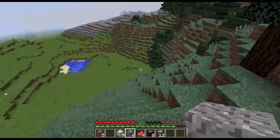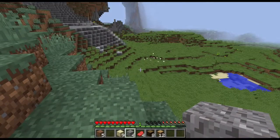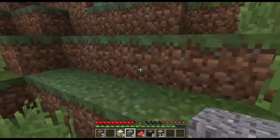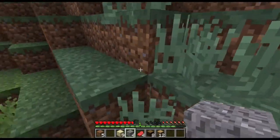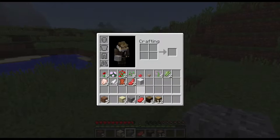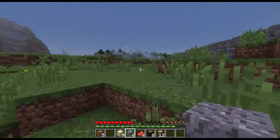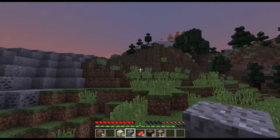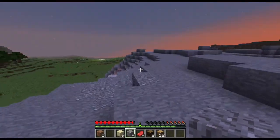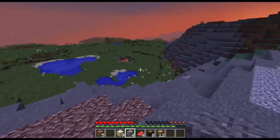Let's go down to this plains biome — you'll see the grass changes color depending on what kind of land you're in. I fell too far. You can fall one or two blocks easily, but if you fall much further than that you'll take damage, and your health can only recover if you have a full hunger bar. The sun is setting over in the west and it's getting darker. In Minecraft that is dangerous because when it gets dark that's when the monsters come out — skeletons, zombies, and spiders — so let's keep running.